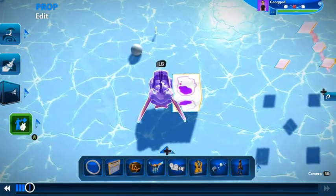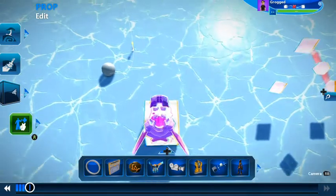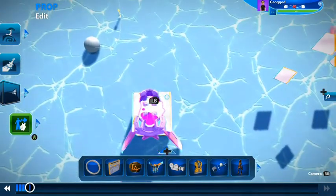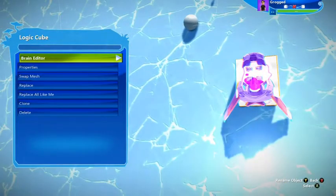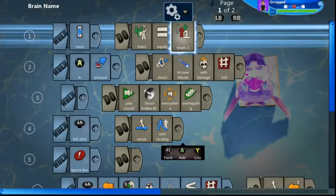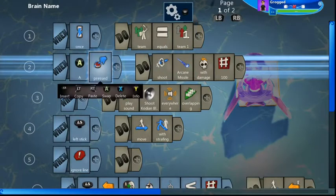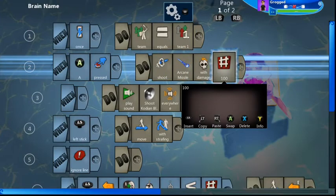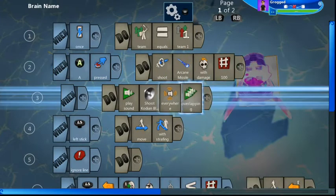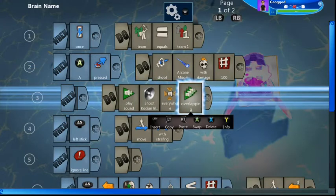The ship sits like that and everything's going to hit this white cube — because it's invisible, nobody's going to see it; it's going to look as if it's hitting your ship. Let's have a look at its brain. When team equals Team One and A is pressed, shoot an arcane missile with damage of 100 — this will make sure that your alien ships are destroyed in one shot — and play the code-in blast noise everywhere with a bit of overlapping.